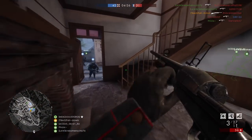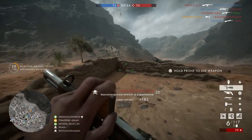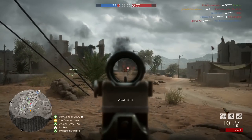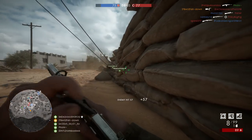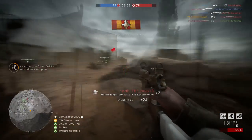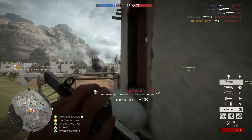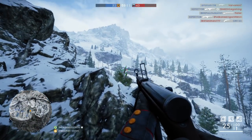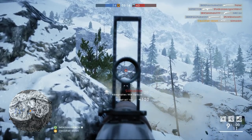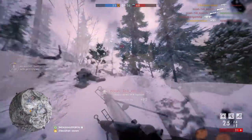Another new assault weapon variant is the Machine Pistol Experimental. It's similar to the AN-94 from Battlefield 4 — it has a special fire mode that shoots two bullets at an extremely high rate of fire for an accurate grouping. The downfall is it only has 16 rounds before reloading, and the reload itself takes ages. The last new weapon variant for the Assault class is the Ribeyrolles Optical variant — it performs very similarly to the standard variant, maybe with a little more accuracy while standing still, and it comes with an optical sight for better targeting.